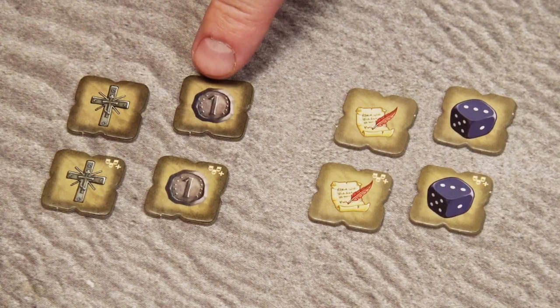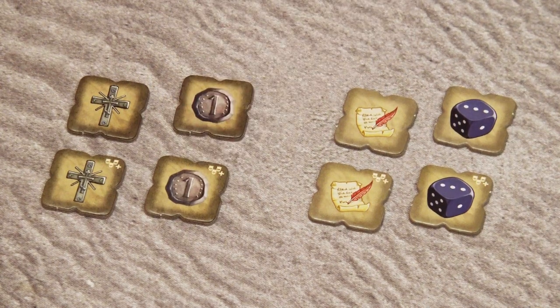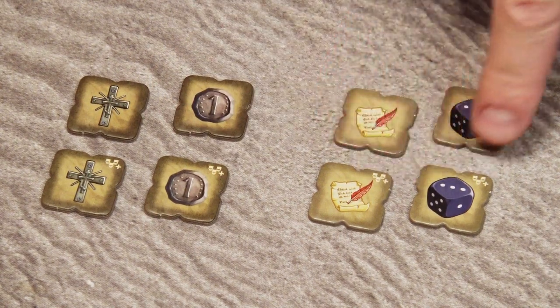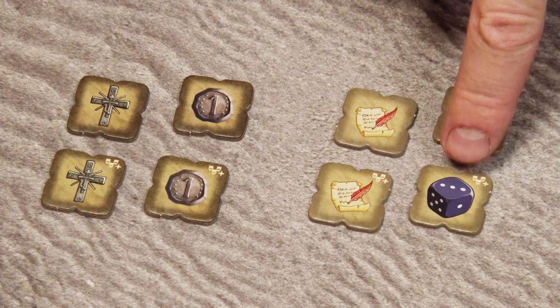Then remove these two types of workshop tiles — these are used in a 3 and 4 player game — and replace them with these tiles. Again, include these ones only if you play a 3 or 4 player game.